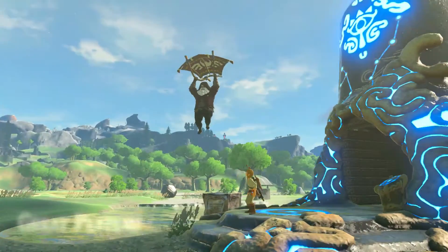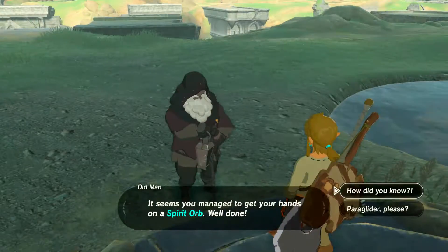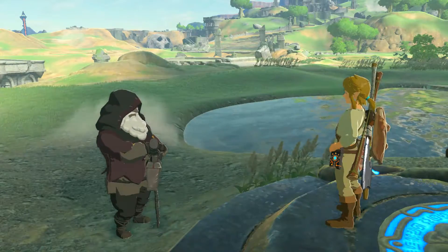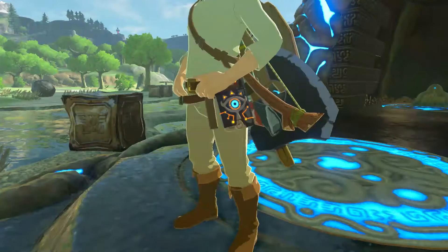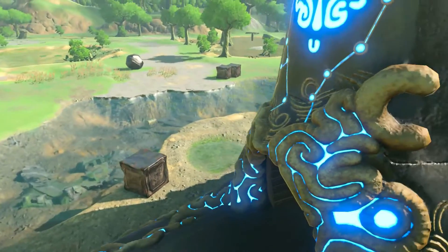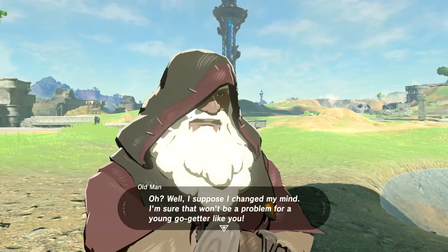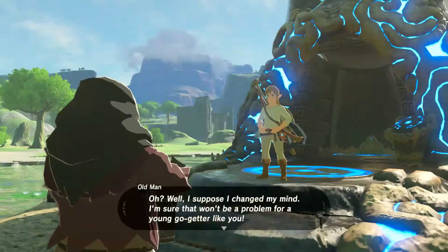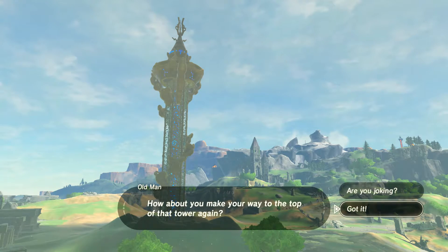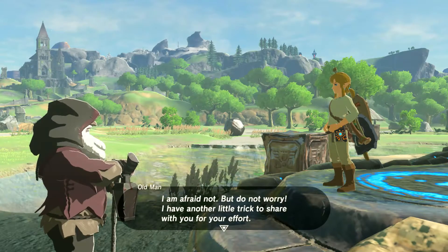After you exit the shrine the old man will come back with his paraglider. Essentially, he says he can tell you've completed the shrine because the whole thing is blue. He begins to talk about the Sheikah, introduces the idea that there are even more shrines, and tells you there are three more on this plateau. He wants you to go to all three of them and to the top of the tower, which is easier than you might expect.